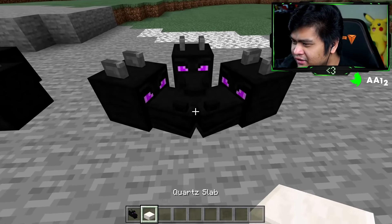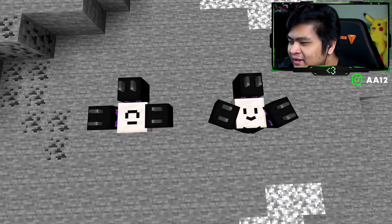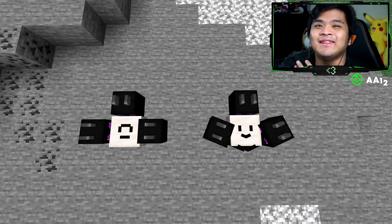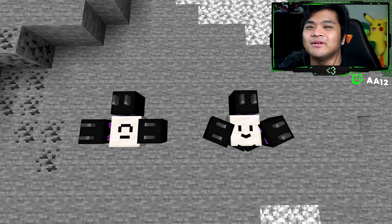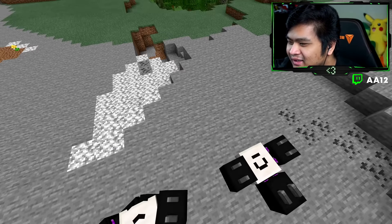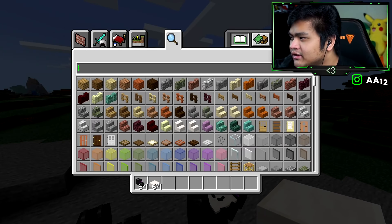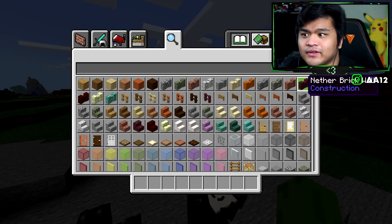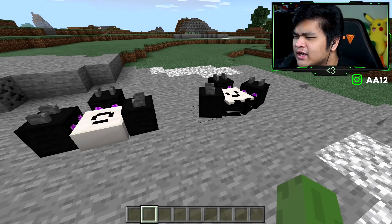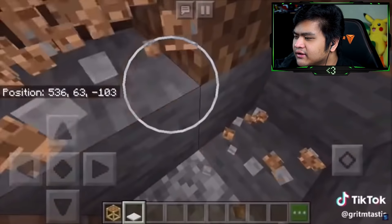I like this one because it's legitimately just a happy face. Safe to say that this one definitely works! All you guys literally need are six dragon heads and two slabs. That one definitely worked out — I was actually kind of impressed.